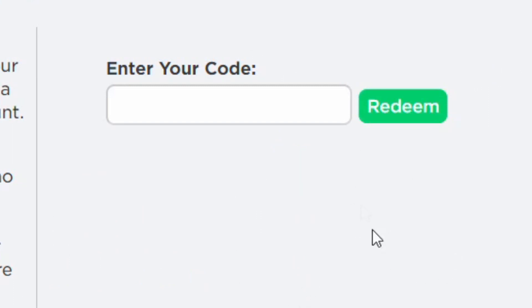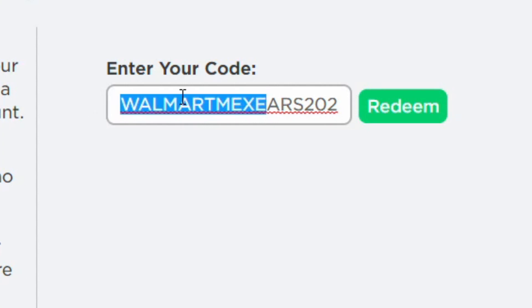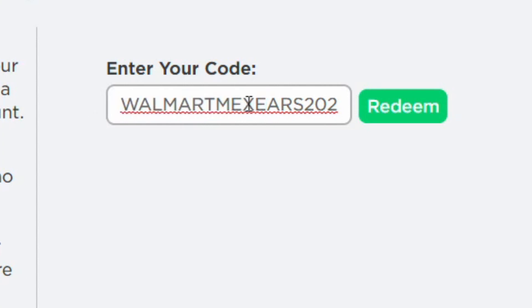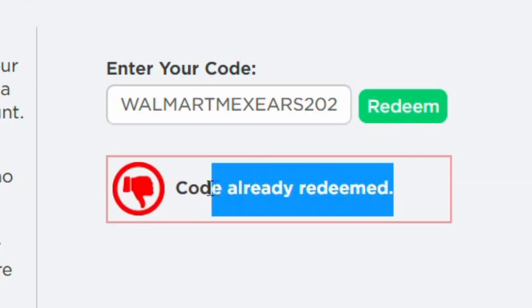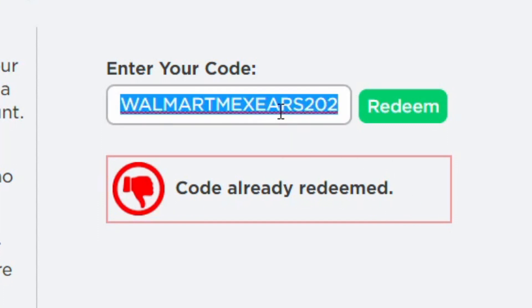Right here on the promo code page — it's pretty simple as we all know. The first promo code is something like WALMARTMEX2021. If you need to pause the video to see it, just pause right here. Press redeem — I've already entered the code, which is why it says the code has been redeemed.